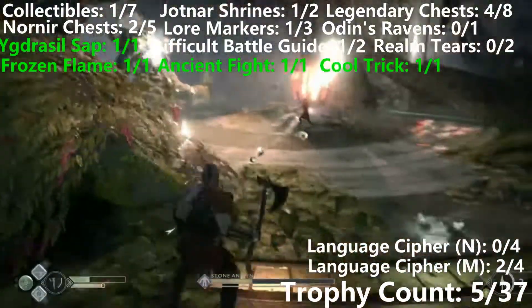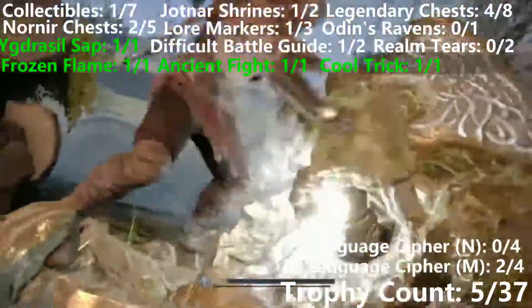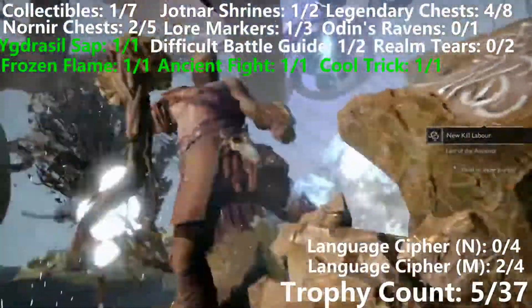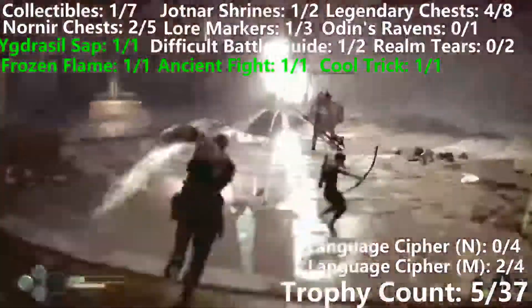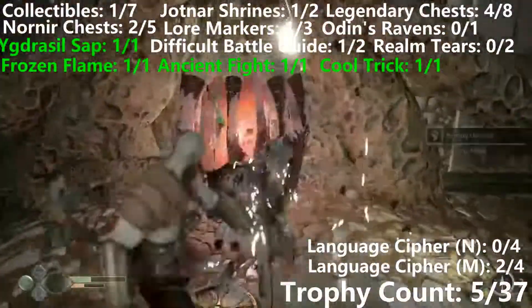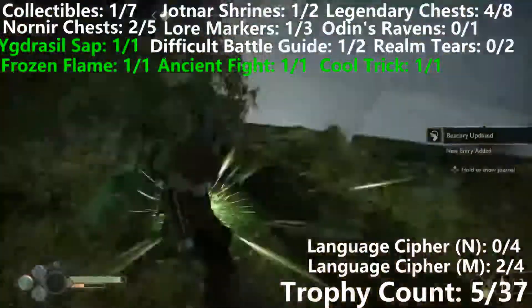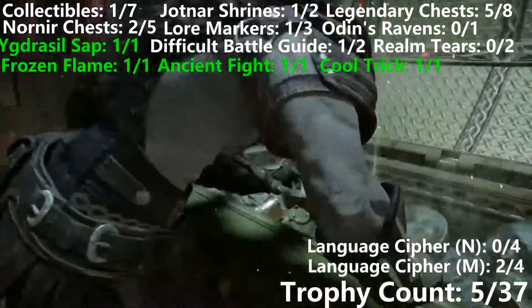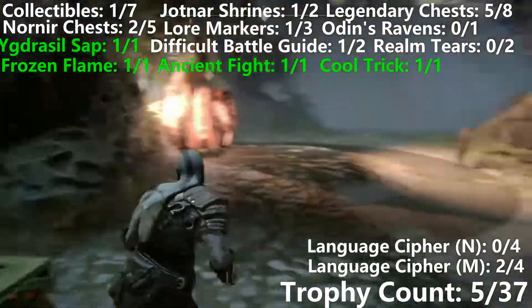After we've done this little finishing move, we'll rip out its heart. Then a couple more Dark Elves will appear. There's the Ancient Heart that we're going to need for a trophy later on in the game, and here is the fifth legendary chest of the level, which is going to contain Njord's Tempest, which we are going to need for some of the Valkyries.